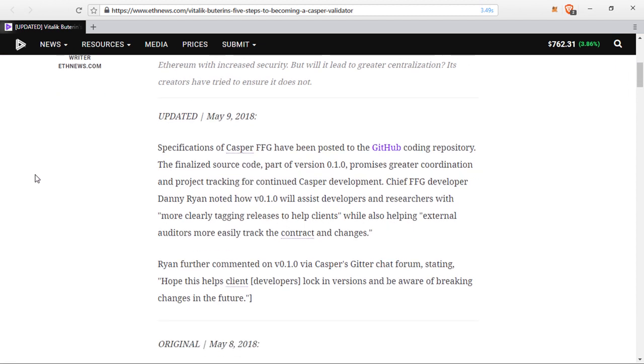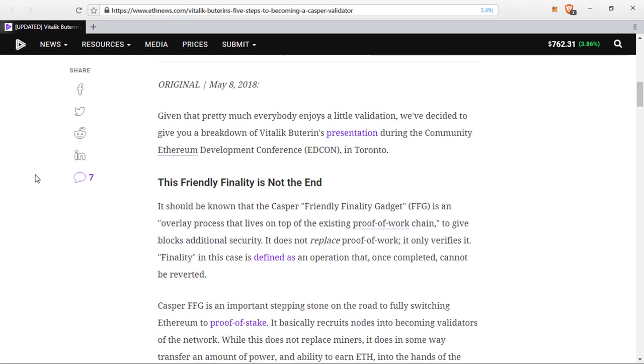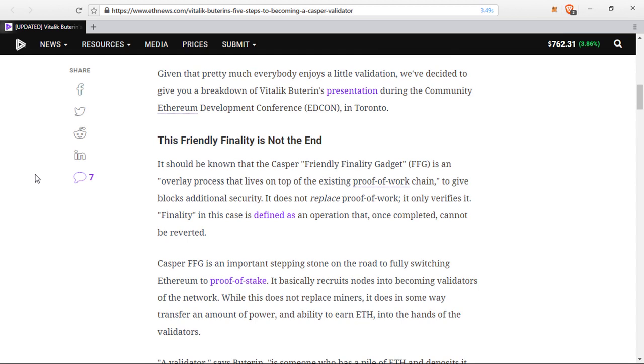Specifications of Casper FFG have been posted to the GitHub coding repository. The finalized source code, part of version 0.1, promises greater coordination and project tracking for continued Casper development. Chief FFG developer Danny Ryan noted how version 0.1 will assist developers and researchers with more clearly tagging releases to help clients, while also helping external auditors more easily track the contract and changes.